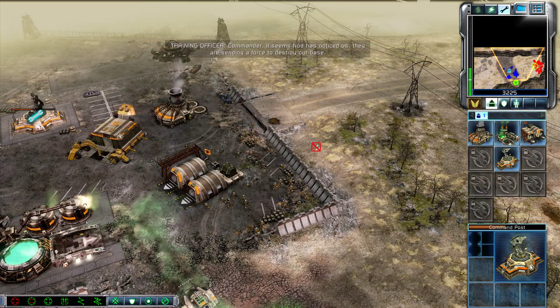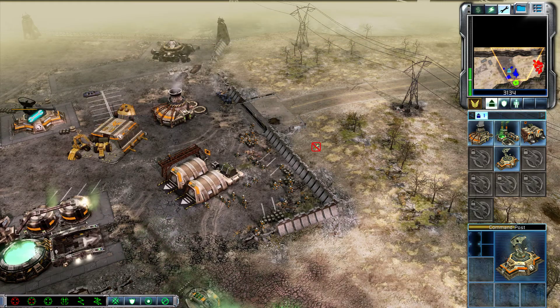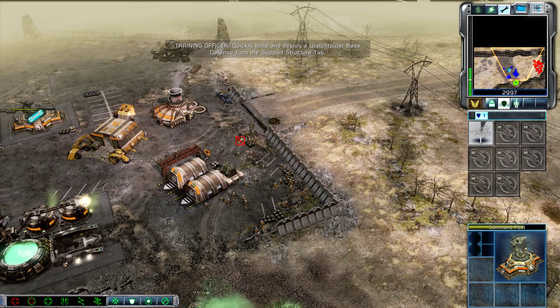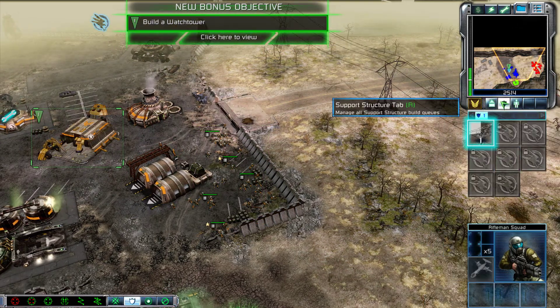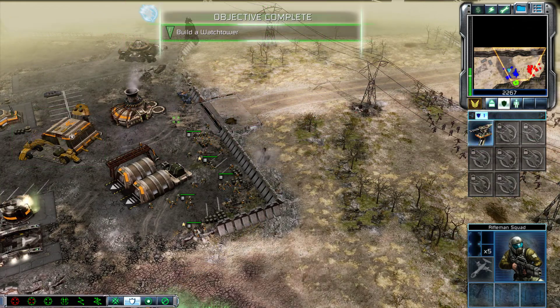Commander, it seems Nod has noticed us. They're sending a force to destroy our base. Quickly build and deploy a Watchtower base defense from the support structure tab. Building. New bonus objective. Construction complete. Bonus objective complete.